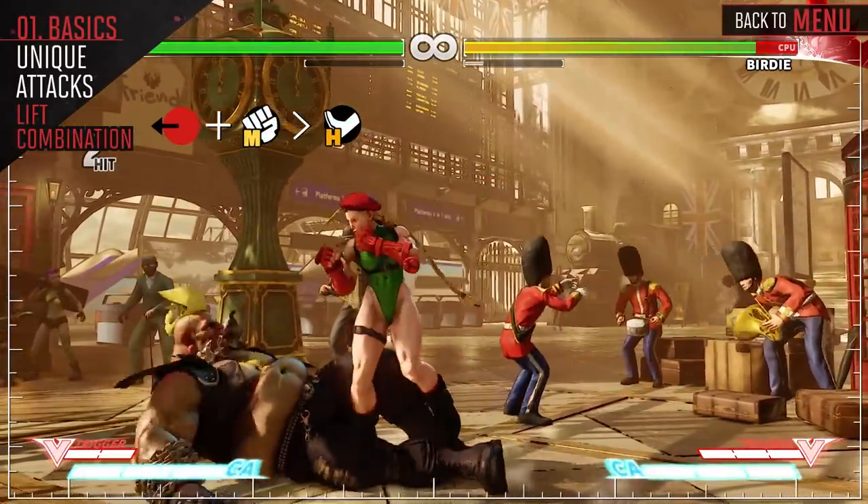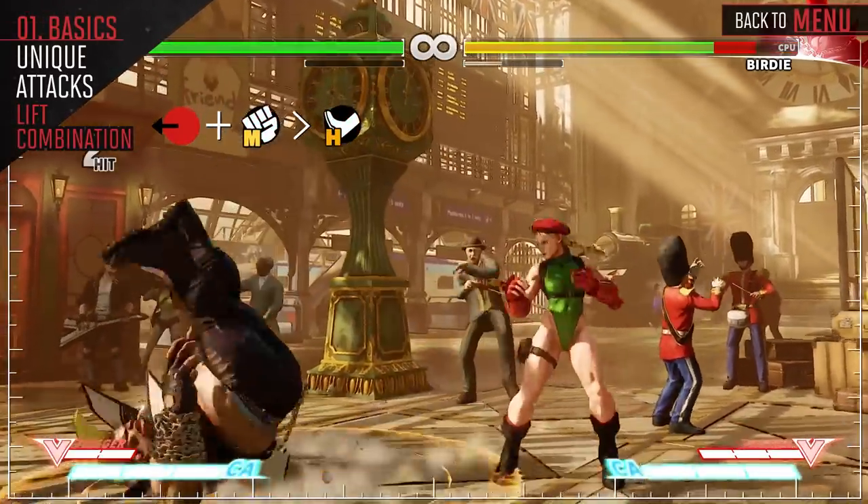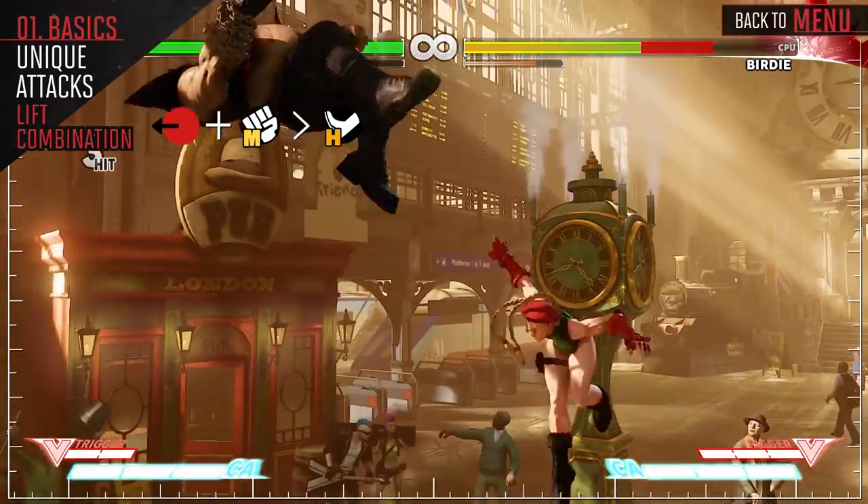Using your Back Medium Punch Heavy Kick Target Combo, you can launch the opponent in the air, creating a knockdown. You can also cancel this into any of your special attacks.